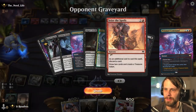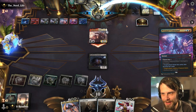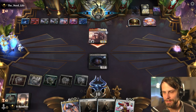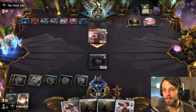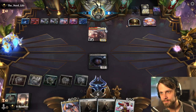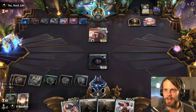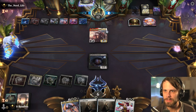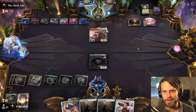I fully expect they'll have another reanimation spell which is going to hit Koma — that's going to be terrible. Reanimator seems just super powerful. Oh, they have Burning-Rune Demon in the graveyard — well, that might change things. They may just go for that. There are so many great reanimation targets right now. It's not a hard thing to make happen anymore. The Grixis list I think is the best reanimation list — it just has everything you want.